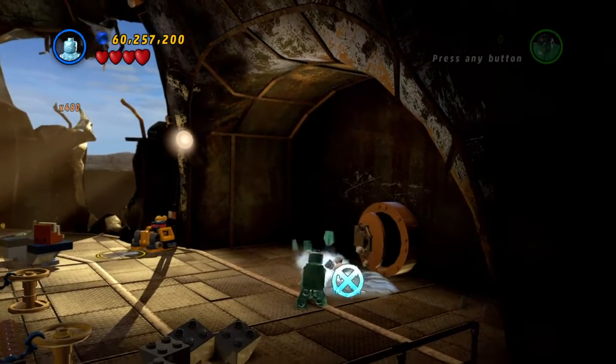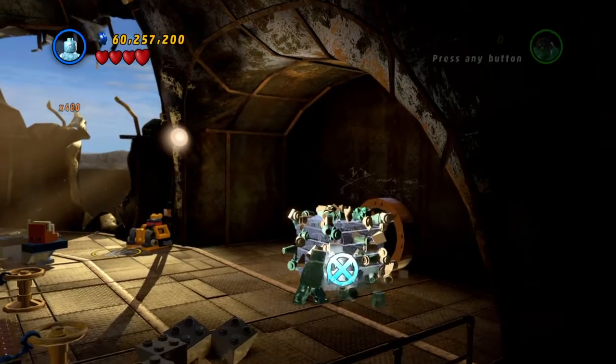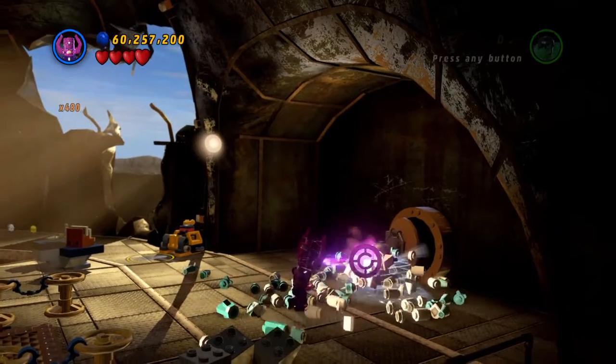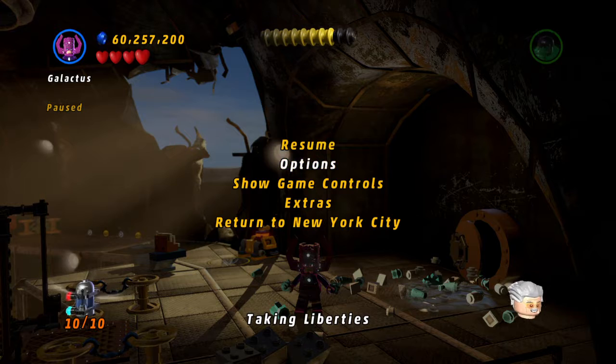And then we got Iceman right there. And then we've got that. And there's the final minikit. Save and exit.